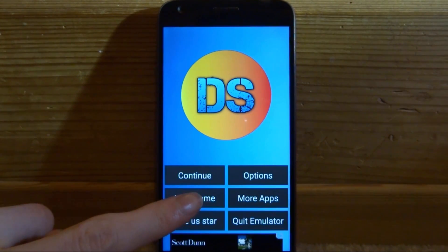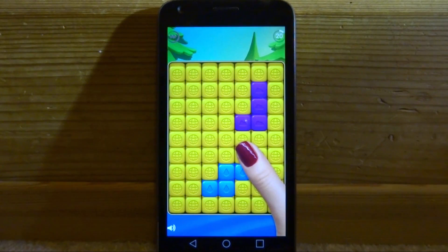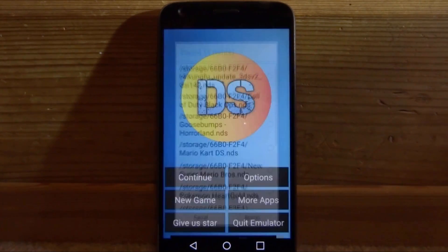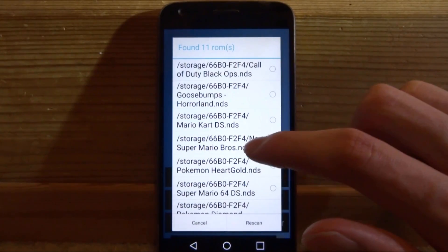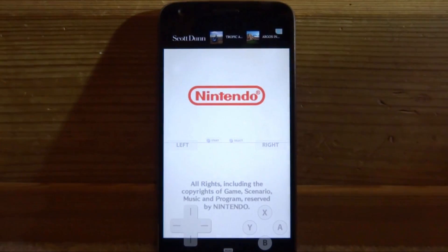To get your game running, just tap 'New Game'. There might be a few adverts so keep that in mind. It's going to scan your device for your ROMs. As you can see, mine has scanned my SD card — you can tap 'Rescan' if nothing is coming up and it should find all of the Nintendo DS ROMs on your phone. I've got loads of games in here.